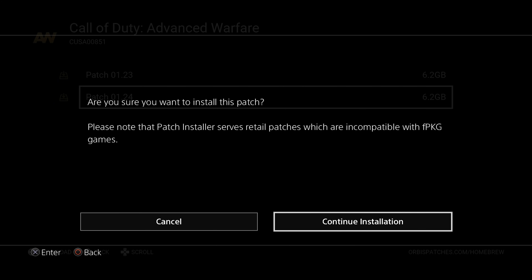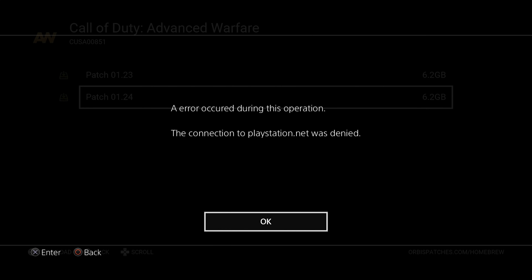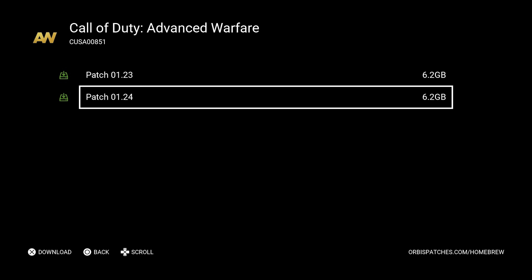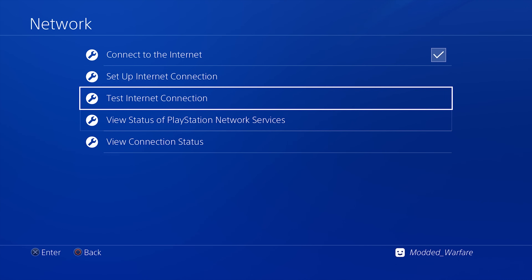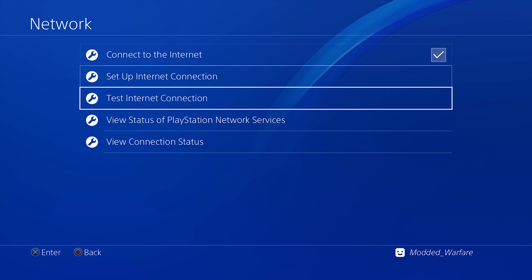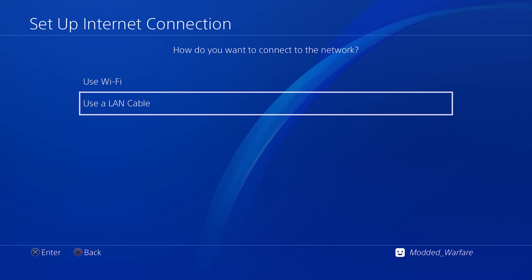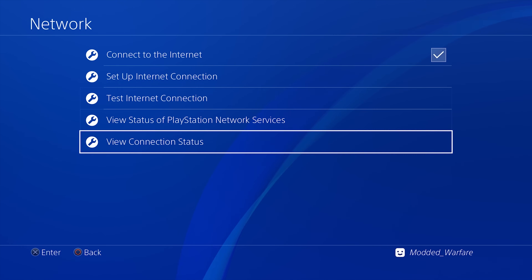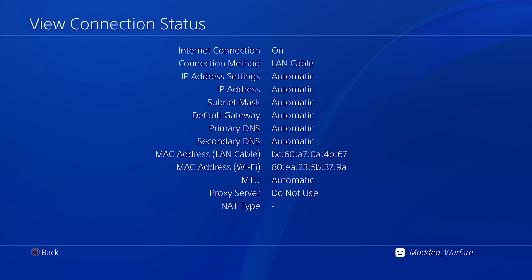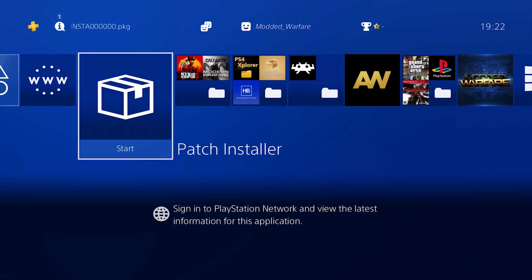It asks: are you sure you want to install this patch? It notes that the patch installer serves retail patches which are incompatible with fake package games — a good warning. Then I got a message: connection to PlayStation Network was denied. That's because I had a custom DNS blocking connections to Sony servers. So I went to set up internet connection using LAN cable, did an easy setup with the normal DNS of my router, which stopped the blocking of Sony server connections.